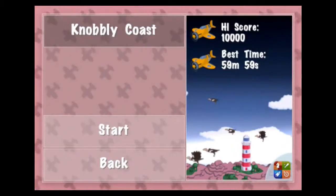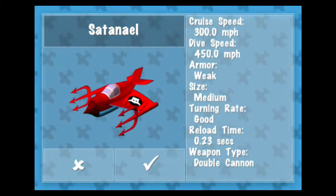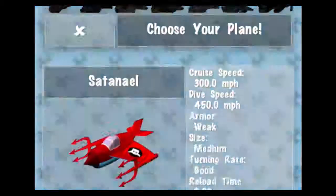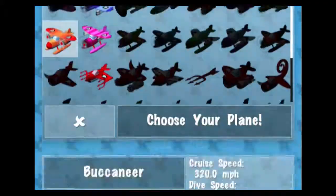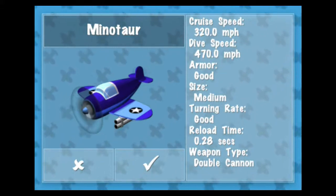Let's try a new level — Knobbly Coast. Looking at different planes: one has weak armor but turns really fast with a double cannon; the pink one is much faster with 320 cruising speed and 640 dive speed; one has tough armor but barely turns; and the orange Minotaur has good armor and good turning. I'll go with the Minotaur — it's a pretty nice plane.